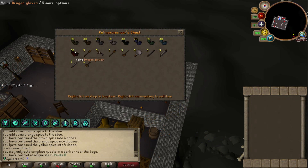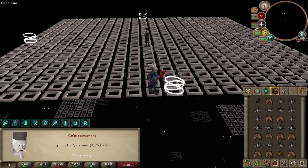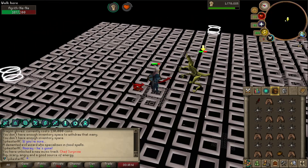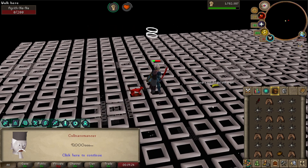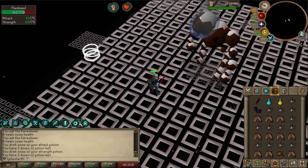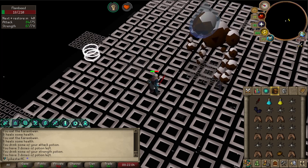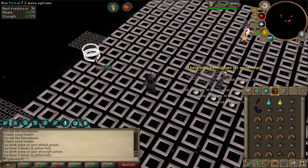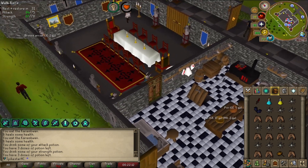The Dragon Gloves are in the chest now, which means it's time to fight the Culinaromancer and get my Barrows Gloves. There is Agraith Nana defeated — very easy one. There is Flambeed defeated. Having Absolute Unit, Twin Strikes, and Knife Edge makes these fights very easy.